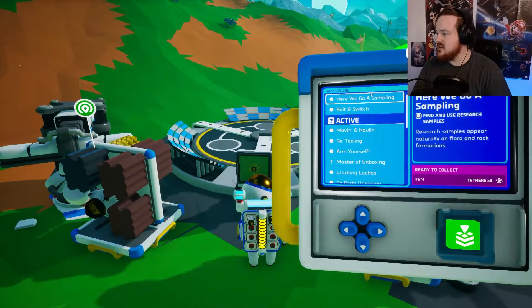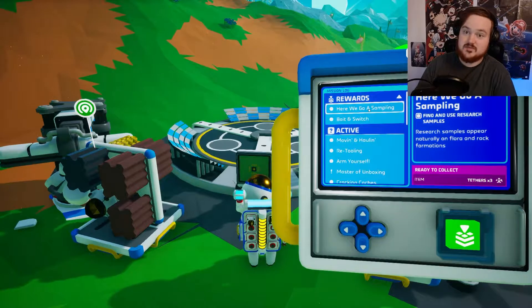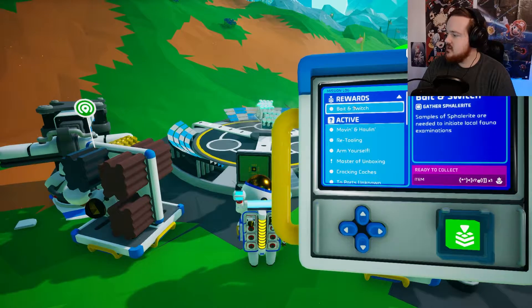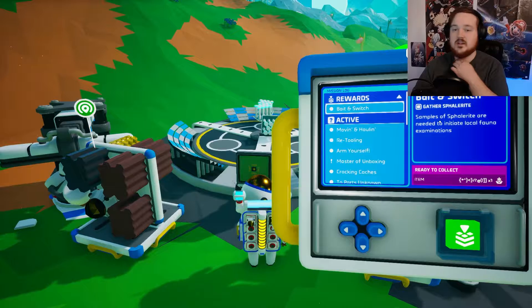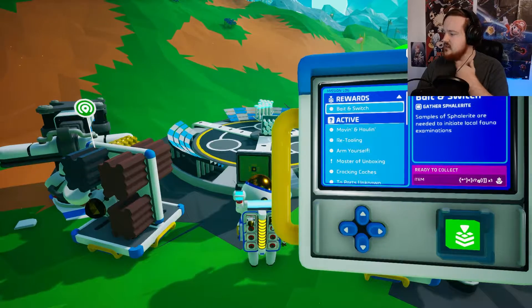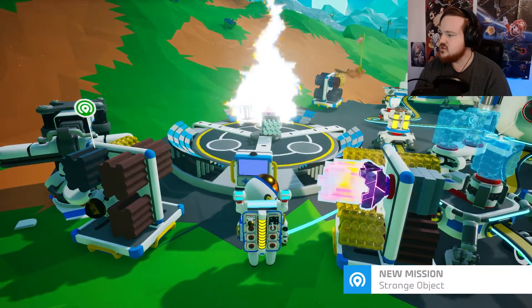There was also a mission I didn't finish that's basically just doing 10 of those little research things. Let's take that and get three tethers for it. Bait and switch - samples of spherolite. I went back down and harvested some more of that because it wanted me to harvest three of those. Already found some - it was just redoing what I wanted, but the item is glitched out for some reason. New mission: Strange Object.